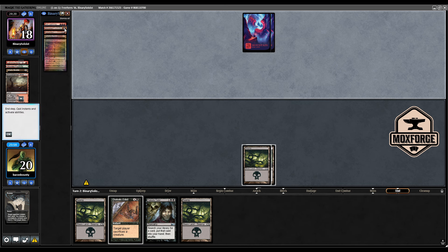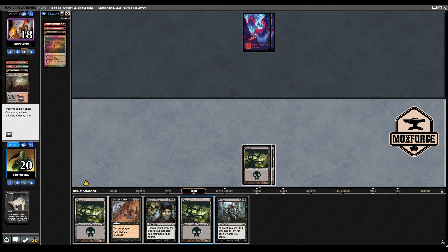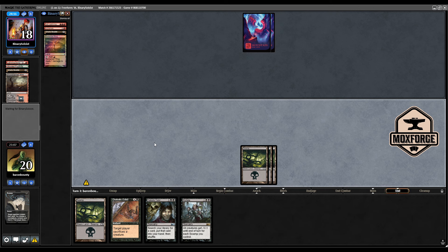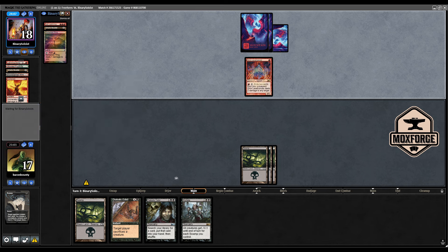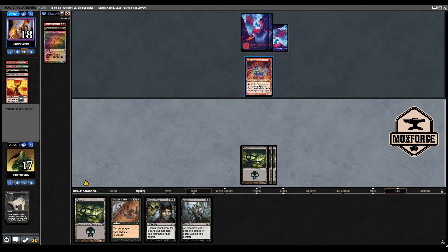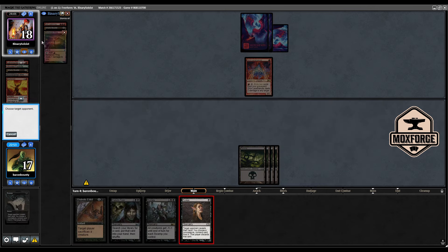Maya is gone, this is gone turn three and we are still at 20, which is nice. Mutilate is not something we want to have, and I just hope he does not play the Sulfuric Vortex because then we need to tutor up the Disc for that. He can play Lavamancer. I think we can't edict here because then we take six next turn, but this will deal four damage and reset. Let's play Duras here.